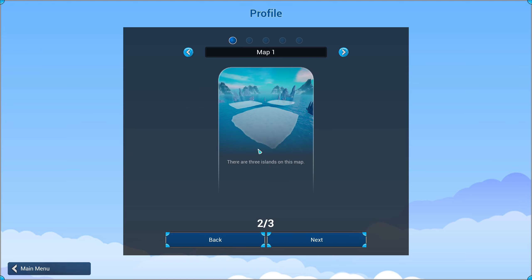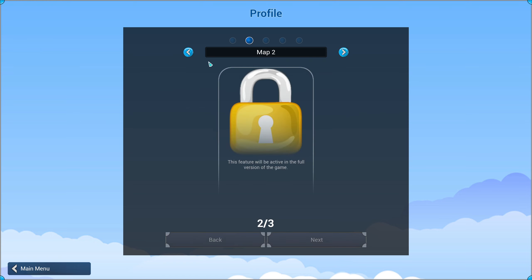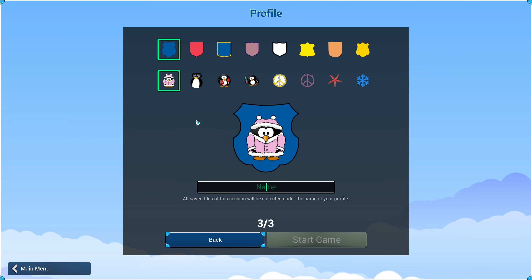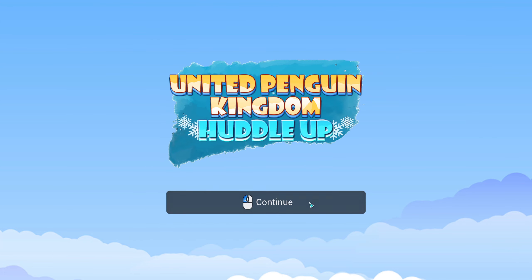Everything is just going to go as normal. The three islands on the map we can't access until the full version of the game. We're going to keep that badge and go for the little drunk penguin, and we are just going to be called Grojan, and then we'll start the game.